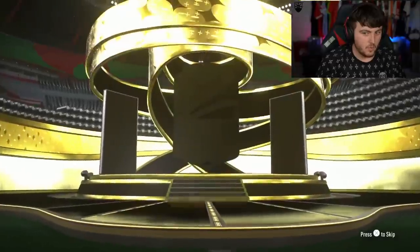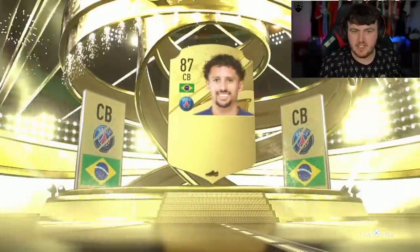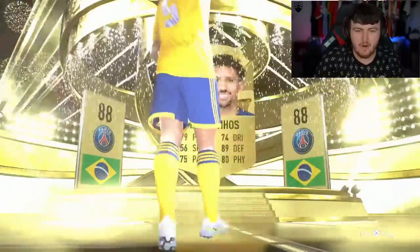And now for the 81 times 11, can we get a winter wildcard EA? It's a walkout. That means Mbappé's back in packs, at least. We're looking out for a French striker again. Marquinhos, 88. Not bad. How about potentially a dangler?